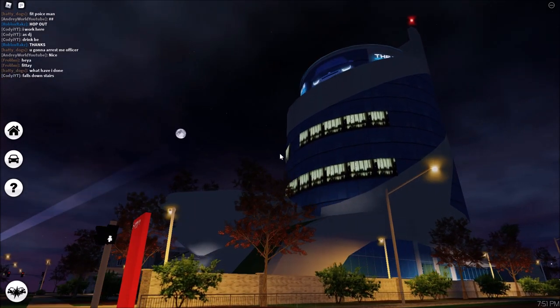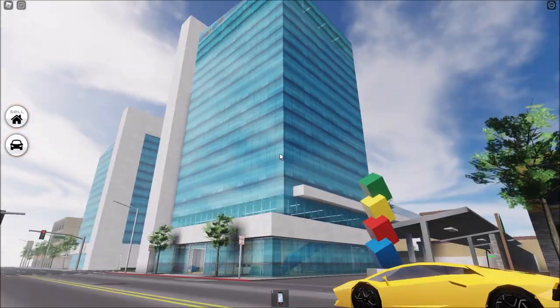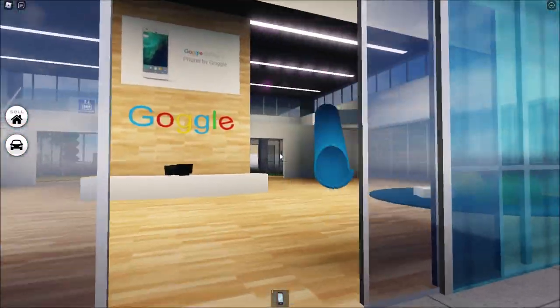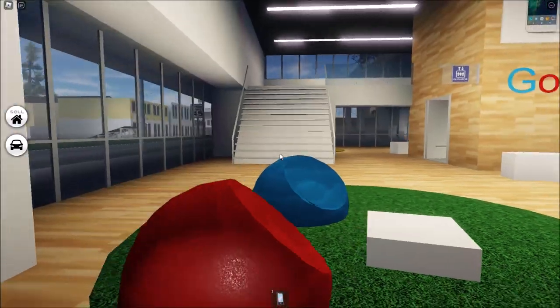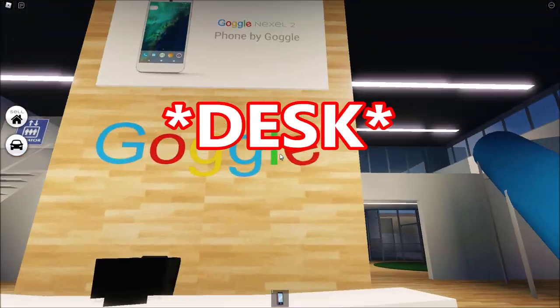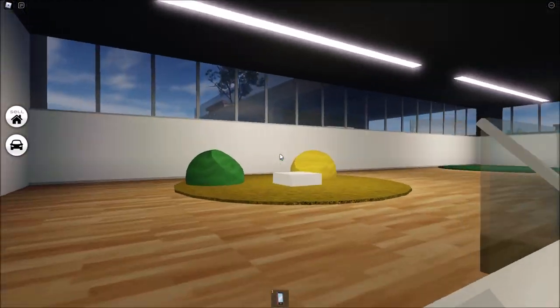This is the Pacifico 1 Google office — it's a lot more blocky but still a very big building. Inside it looks a lot different, but I actually like this more. I wish the Google in Pacifico 2 looked like this. You have a lounge here, the front office, and there's a slide — that's the best part!